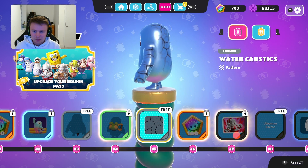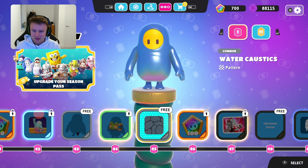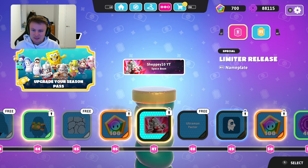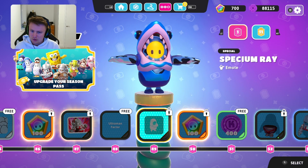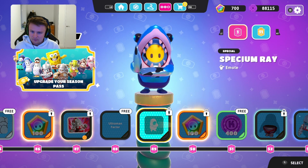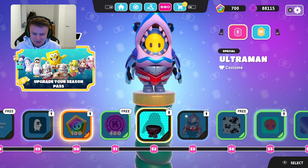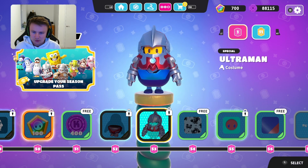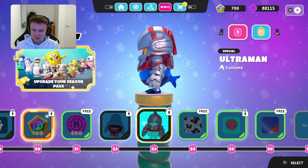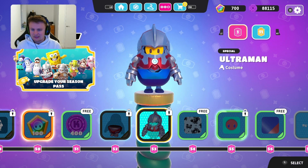You've got the space bean limited nameplate and the Ultraman factor. You've got the space Ultraman ray — another one you can show off if you get to that level. Then you've got the Ultraman costume — so I'm guessing it's sort of trying to take the name off Aquaman maybe and go for that sort of look, but it's a little bit Iron Man-y. Let me know what you think in the comments section below. Then you've got the feeling crabby pattern, the gumball face plate, the gumball colours, the big catch nickname, then the wipeout nameplate.